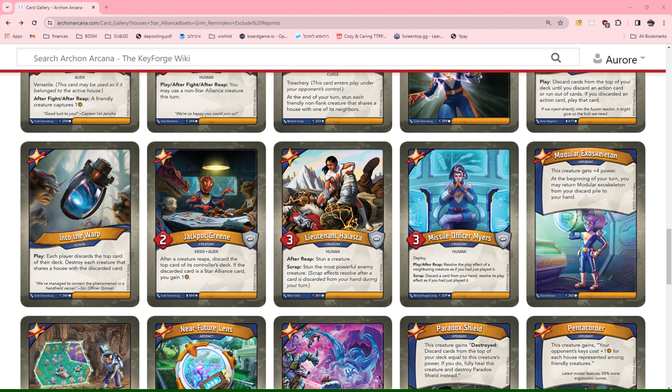Modular Exoskeleton: this creature gets plus 4 power at the beginning of your turn. You may return Modular Exoskeleton from your discard pile to your hand. This card is boring — I don't care about giving power to my creatures 99% of the time. This is only powerful if it happens to have an enhancement on it, which is why I'm giving it a 0.